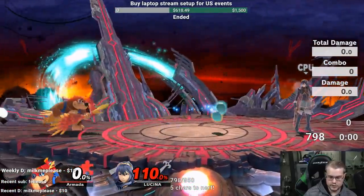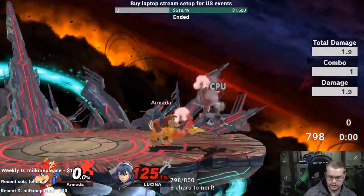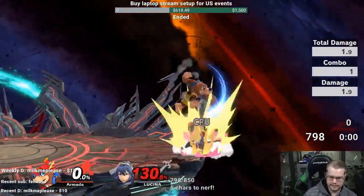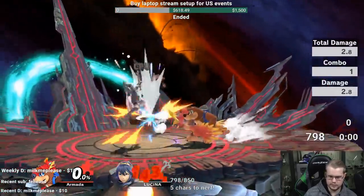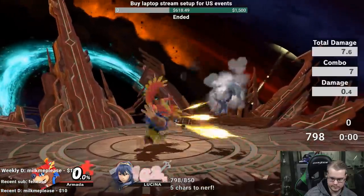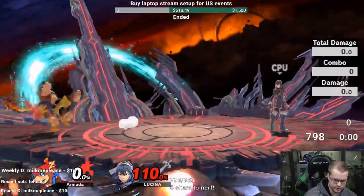Neutral B seems pretty useless for the most part. At very close range you can get them into a little bit of tumble, but it takes some time to cancel it, so overall this move seems very gimmicky. I wonder exactly how that move is going to be optimized, but it doesn't look too good in its current state.